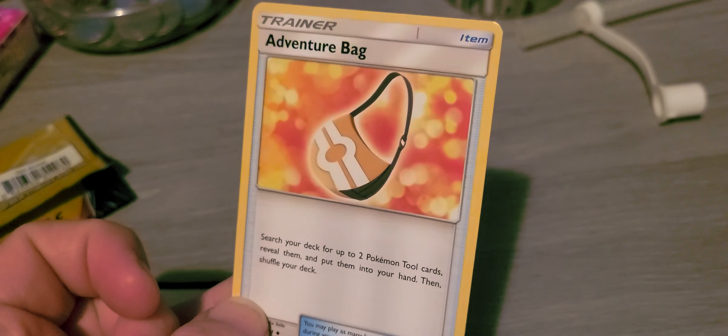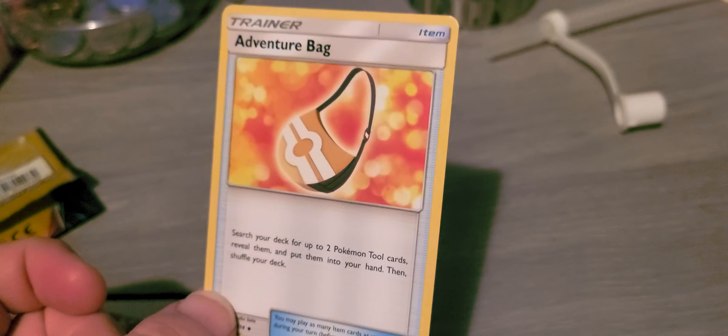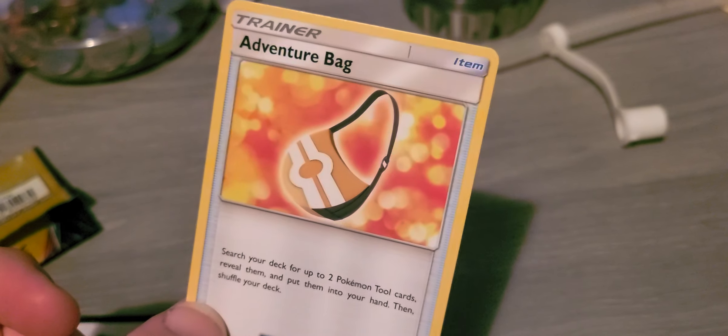Next we have an Adventure Bag — an item trainer effect card.